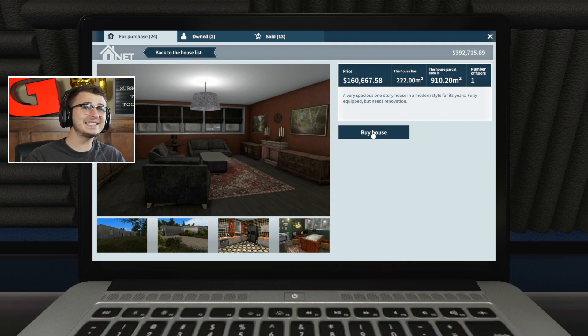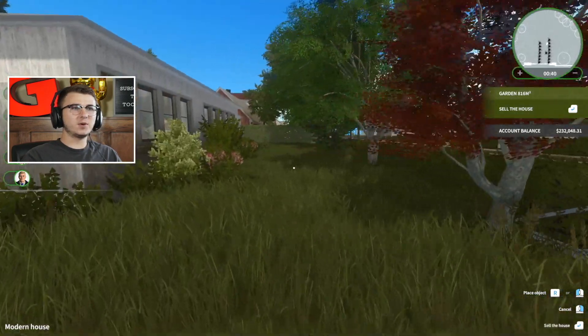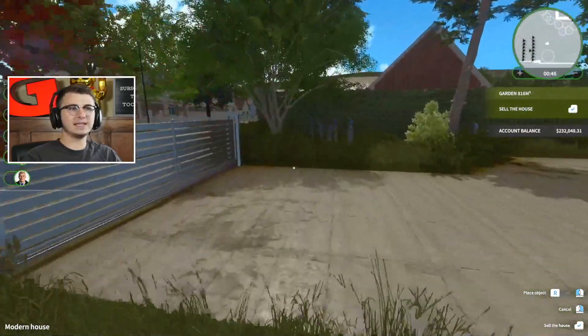It is $160,000 and it's just a ranch — a single story. So we should have tons of space to work with, which will be nice. Here we are. The lawn is probably going to need mowing, but I don't know if I'm going to tackle that in today's episode.